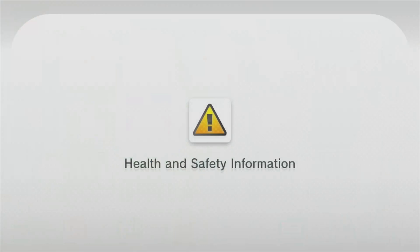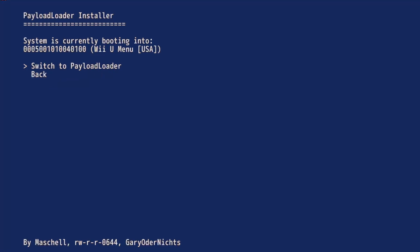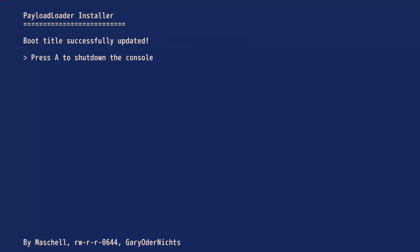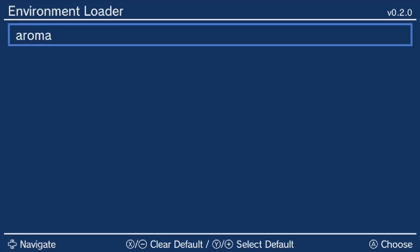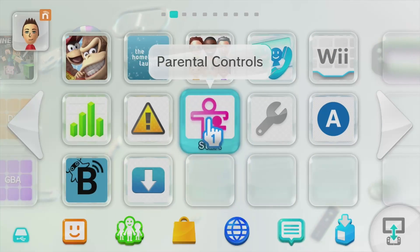Now we can boot Aroma by launching the Health and Safety app, which it has taken over. To set up auto-boot, press A to launch Aroma, press A to launch the Wii Menu, then open the PayloadLoader installer again. Press A to select Check, choose Boot Options, press A to select 'Switch to Payload Loader,' then A to shut down. Now the Payload Loader will launch every time the console boots. Turn the Wii U back on, see the Environment Loader, press Y to make Aroma your default, then A to launch it. Hover over the Wii U Menu and press Y to make it your default again, then A to launch it. To get back to the Environment Loader, hold X while booting; to load into Aroma specifically, hold the Plus or Start button while booting.